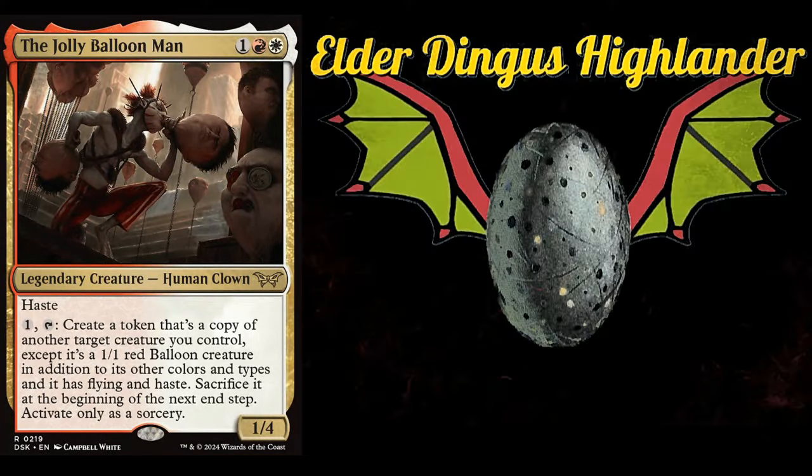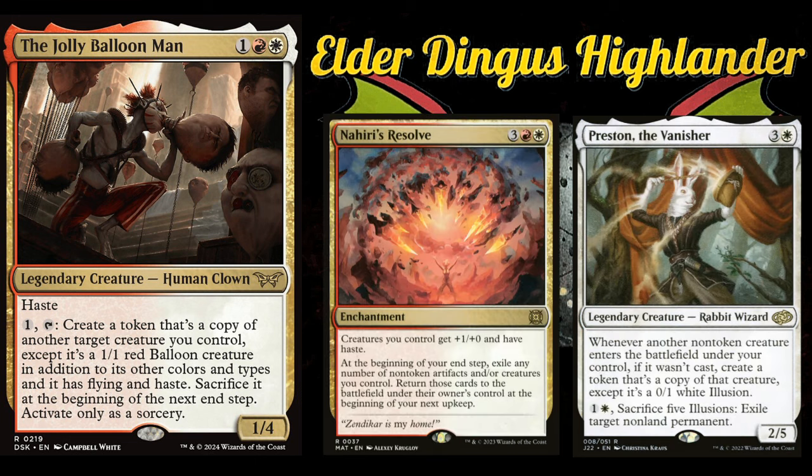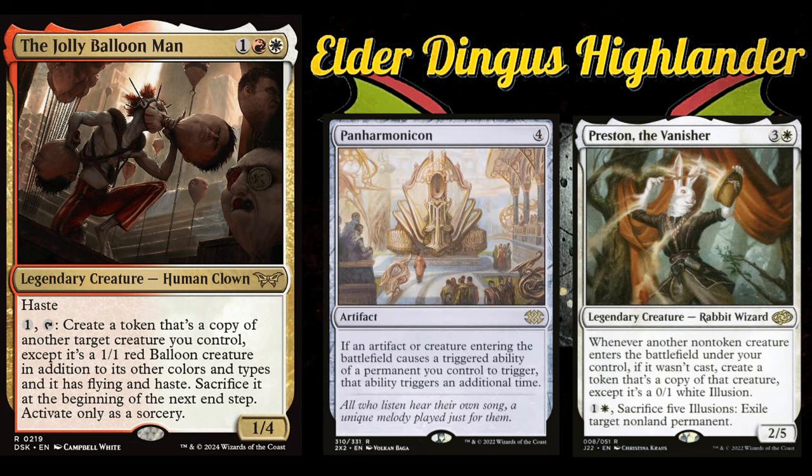The last category: one way people will build this deck is around ETB triggers — enters-the-battlefield triggers. If you go that route, you might as well run blink cards. Auto-includes for that type of build would be Lazelle's Acrobatics, Nahiri's Resolve, Presser and the Vanisher, and Panharmonicon. That's everything I have for Jolly Balloon Man — I hope you enjoyed this video, and I'll see you next time. Peace out everybody!